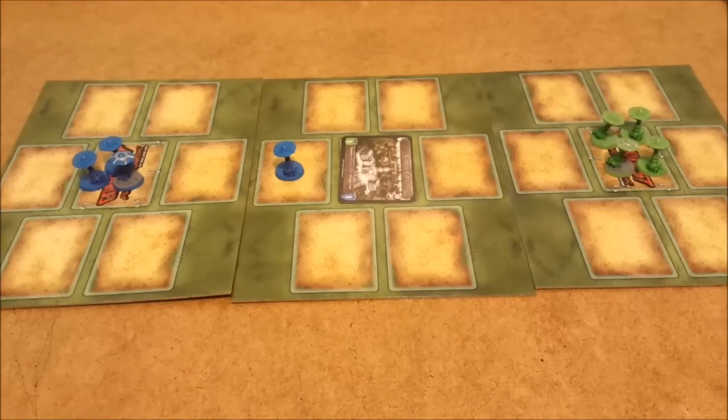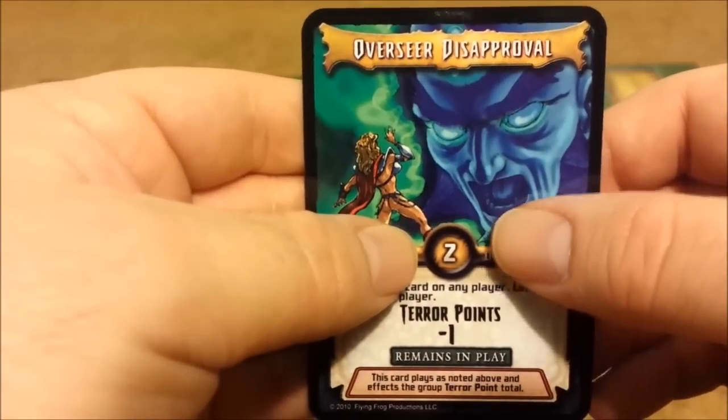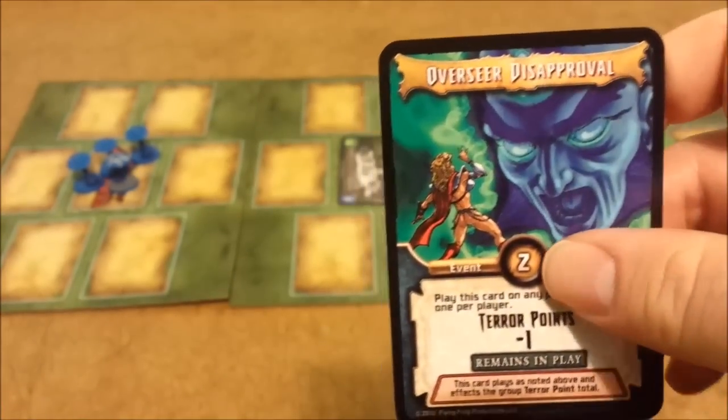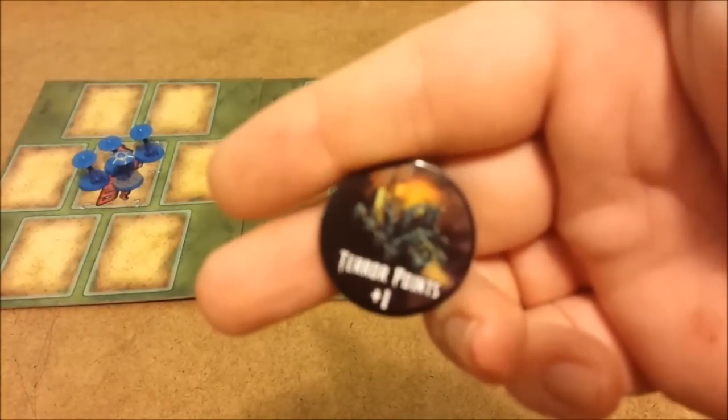Returning a downed alien to the base is another action — for 1 action point you can place 1 downed alien back in your starting zone. 2 action points will give you 1 alien menace currency token. Some event cards have a cost value — any event card with a cost value can only be utilized during the action phase when you're moving aliens and spending action points. However many points it costs is what you'll have to spend. The expansion also added those terror point sacrifices — that's another thing you can spend 3 action points doing.